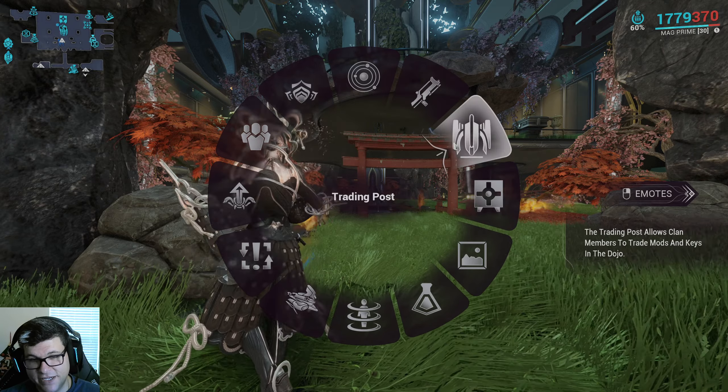Prime parts come from Void Relics. You'll get Void Relics from a variety of missions as rewards. If you go to the wiki and look at the Void Relic page, there's a list of available Relics. Some say 'Unvaulted' — when a Prime first comes out it's available, then eventually it gets Vaulted, meaning the Relics that drop that Prime stop dropping. If you already have the Relics you can still use or trade them, but they won't drop anymore.